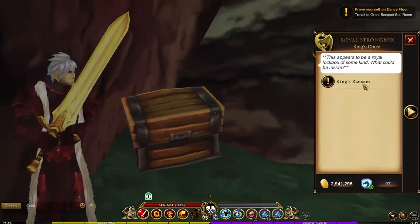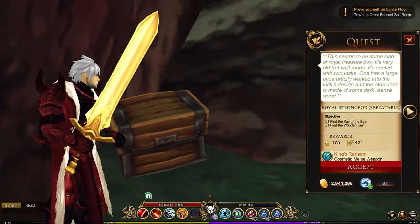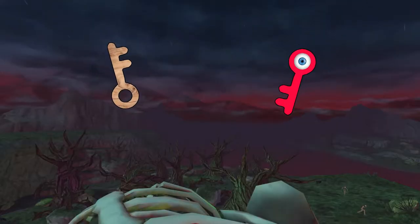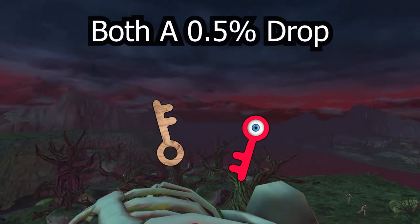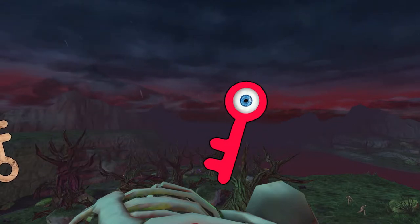There will be a chest behind this tree which will have a quest for you to complete to get the sword — pick up that quest. Now this sword isn't very easy to get because it requires 2 items, which is a 0.5% chance to drop from the bosses at the end of the 2 dungeons located here in Doom Woods.